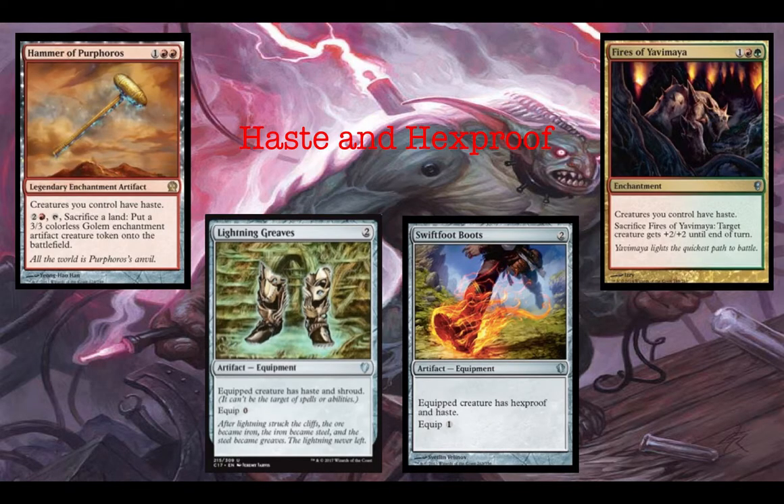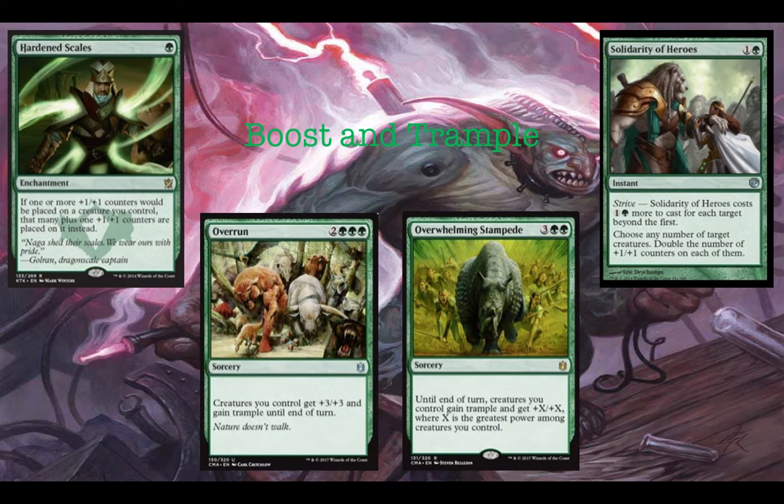Moving on, we have some haste and some hexproof. We're running two ways to give our creatures haste and two ways to give our creatures hexproof or shroud that also grant haste to those creatures. These are pretty common spells. We also have some boost and trample effects: Hardened Scales, so if a +1/+1 counter is placed on a creature it gets one more; Solidarity of Heroes lets us pay extra mana to double the +1/+1 counters on creatures we target; and Overwhelming Stampede and Overrun to close out the game in the late game.